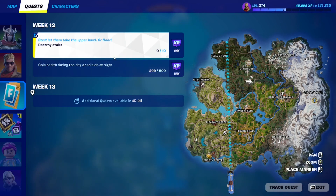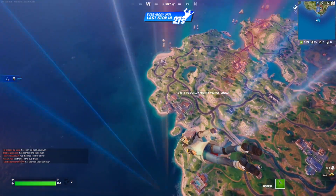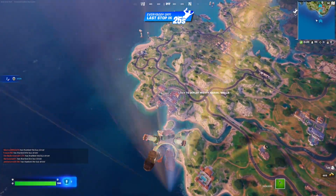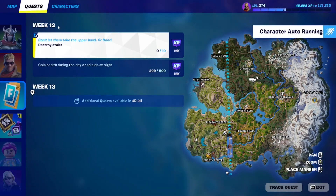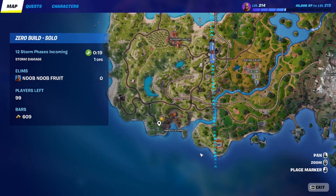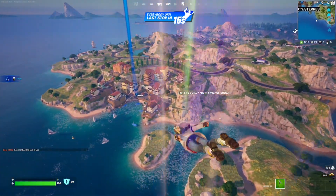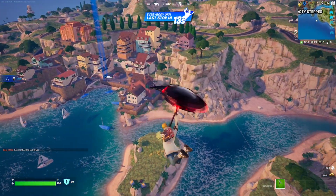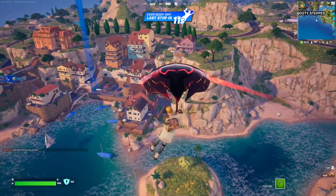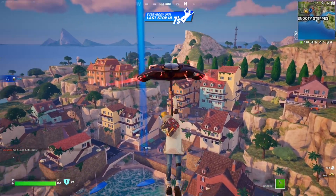For this week 12 quest, you essentially have to destroy 12 stairs — that could be hard to do especially since it's team-based, so your friends can help you. The best place I recommend is the Snooty Steps POI right here, where there's the Peter Griffin NPC. This POI is built upon a hill, which means a lot of stairs are built in these tall buildings.